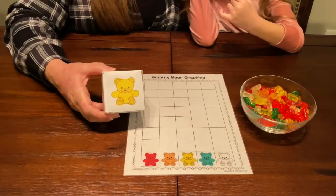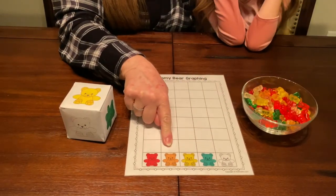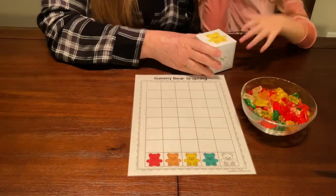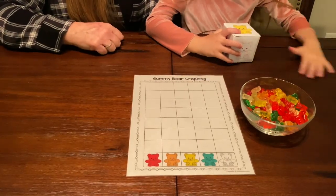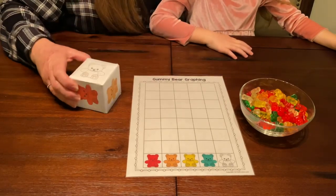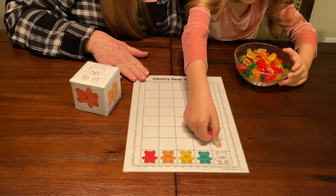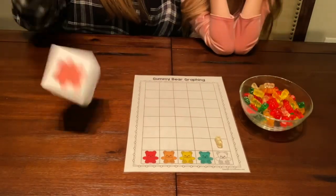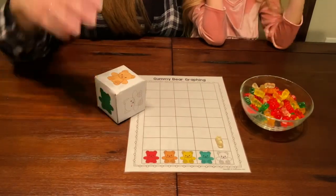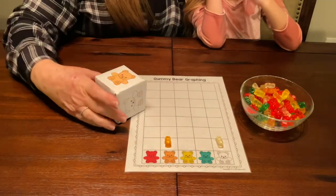We're gonna take our dice and roll it. Whatever color we get on the gummy bear, we're gonna match that color to the mat. Jada, do you want to go first? Roll your dice. Oh, what did you get? Clear! Can you find a clear one in our bowl? Clear gummy bear. I got orange — I'm gonna put an orange one above the orange gummy bear.